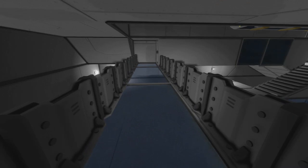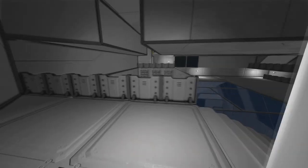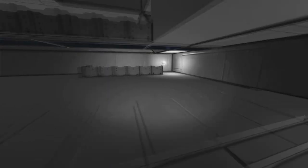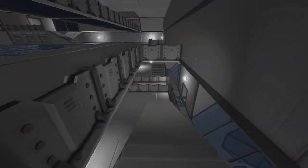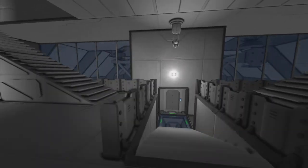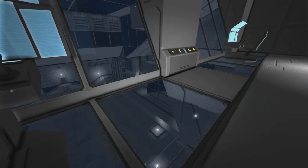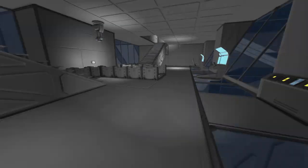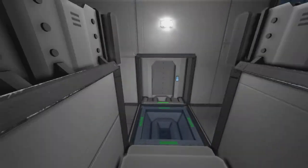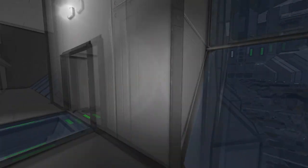Now we duck over to the right side of the ship — same thing in there. Now we're approaching the control room that overlooks the hangar and the missile bay. You can open the hangar doors and missile bay doors from up here.